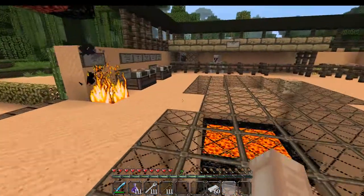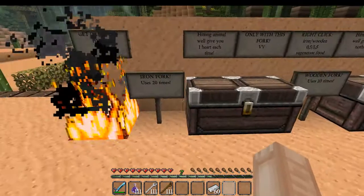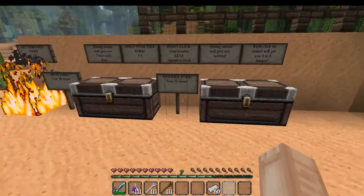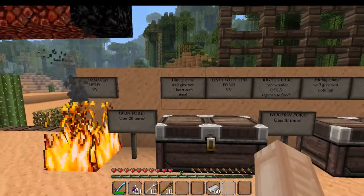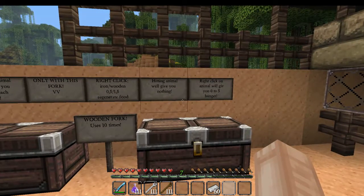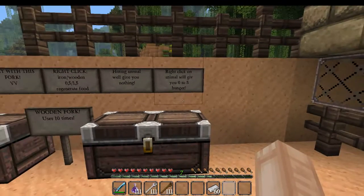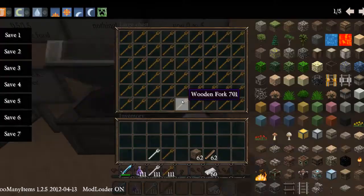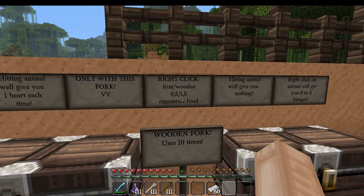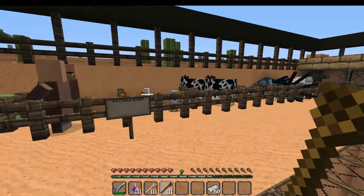The iron fork can only be used 20 times, and the wooden fork only 10 times. When hitting with the iron fork you gain one heart each time you hit a mob. With the wooden fork you gain nothing from hitting, but if you right-click with the wooden fork you gain 0 to 5 hunger food, and with the iron fork you gain 1 to 5 food.